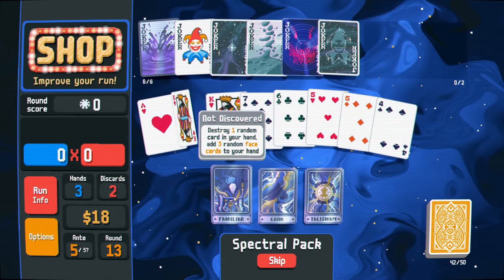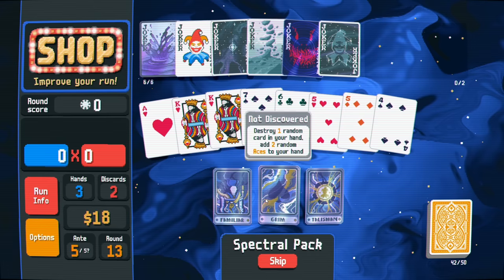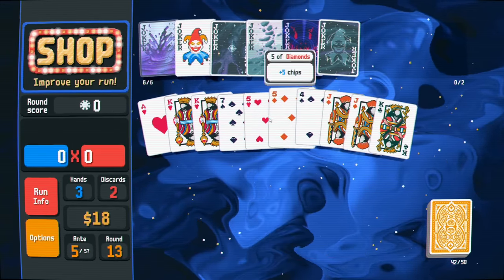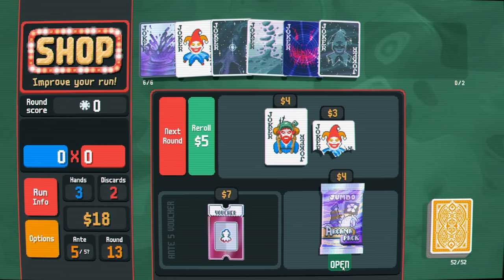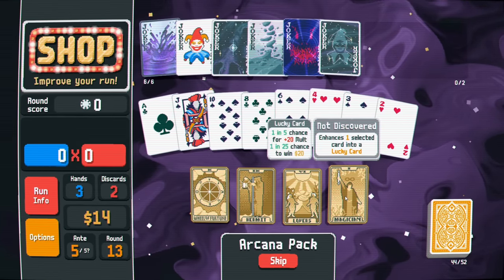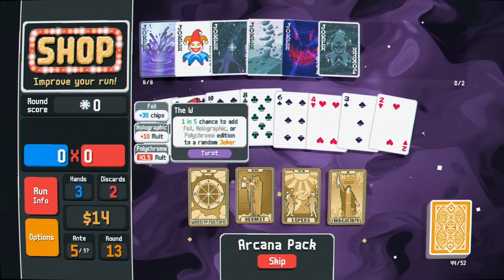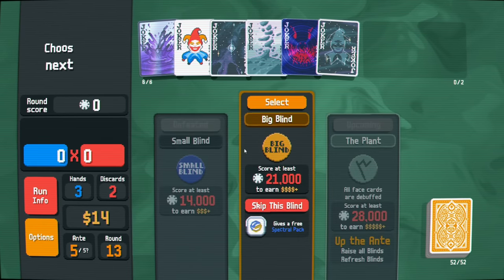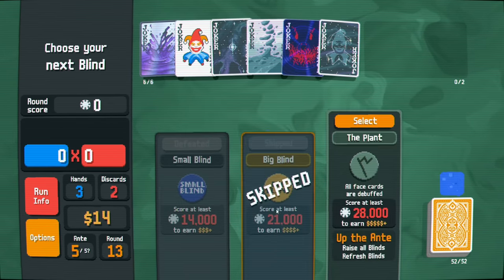The rare spectral card destroys one random card in your hand and adds three random face cards - yes, that's perfect! I like that - add some more face cards. Let's grab the arcana pack too. Doubles money! Let's go for the random tarot - I should have gotten the money, I got greedy. Free spectral pack - let's do it, skipping the other option.